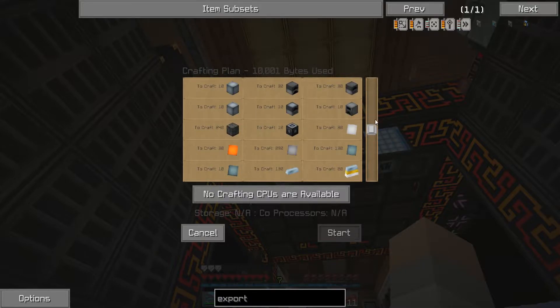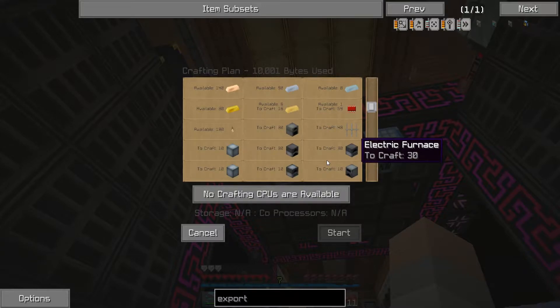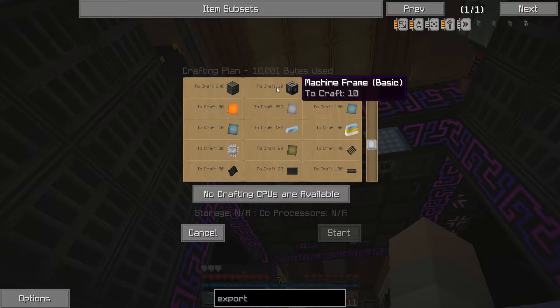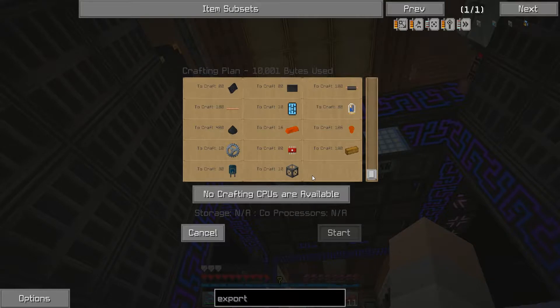I can't believe we can actually make 10 of these. Scrolling up — nothing missing, we only need 315 redstone, which is the biggest resource I'm worried about. Everything else looks pretty good. They're basic versions, so that's fine, it doesn't take too much time.